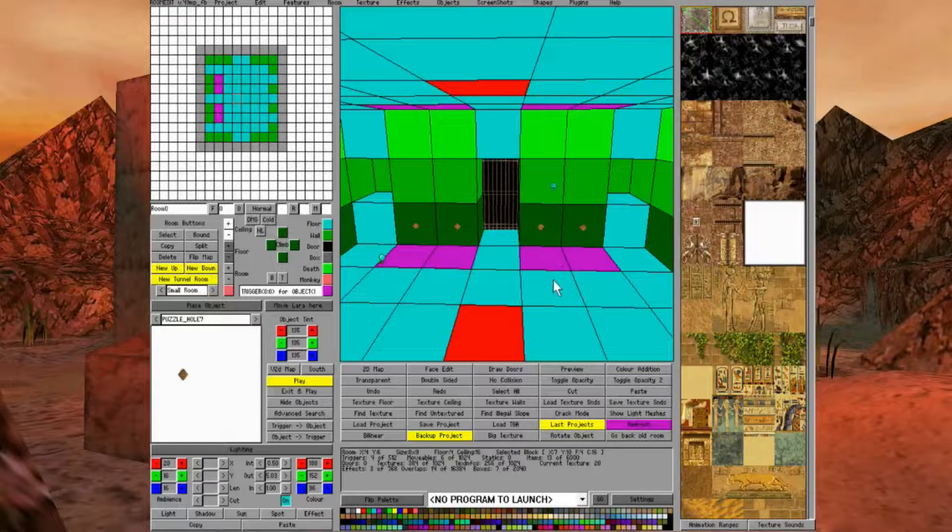If you had a fifth puzzle hole you would have one OCB value on for each. If you had three or two puzzle holes, you would need one to be on for the first and the remaining four to be on for the second — basically so that once Lara places all the puzzle items, all the code bits are set to on. Now select the door and place a normal trigger for the door on each of the puzzle hole tiles.